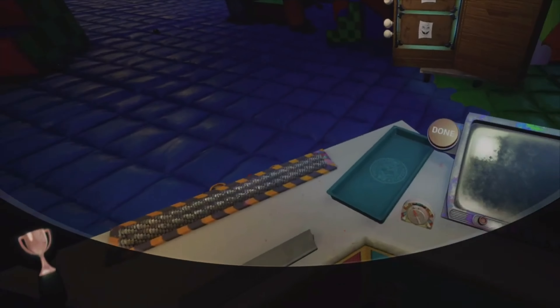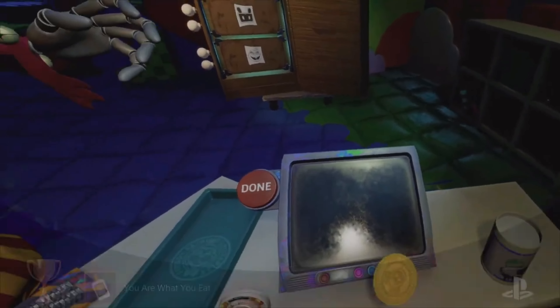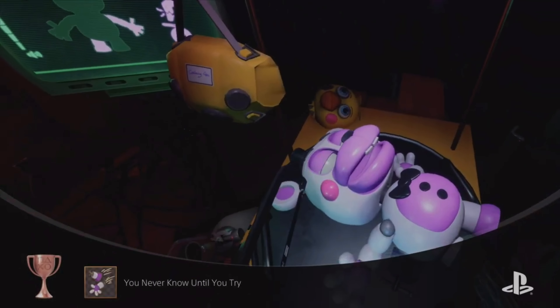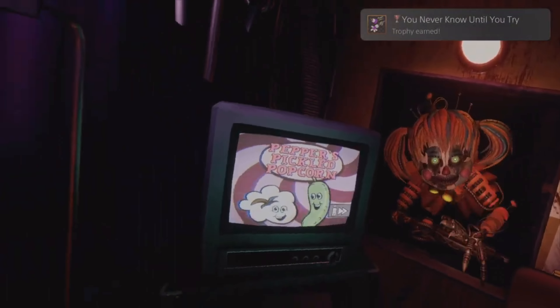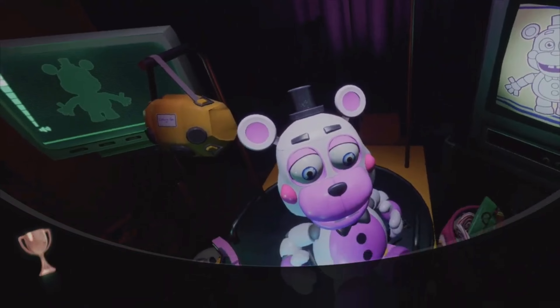For 'You Are What You Eat,' pick up the glue behind you in the Daycare arts and crafts level — there's a coin under it — and eat the glue. For 'You Never Know Until You Try,' play the Scrap Baby knight level and saw off his leg, head, or take out his eye and throw it at the animatronic.